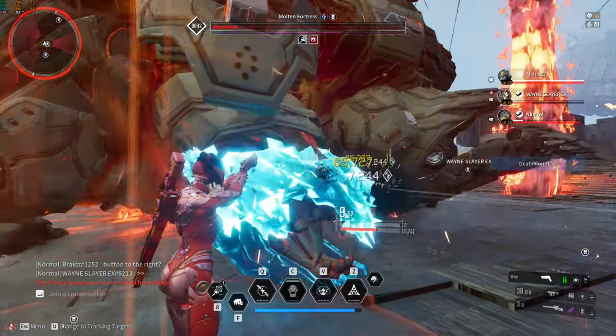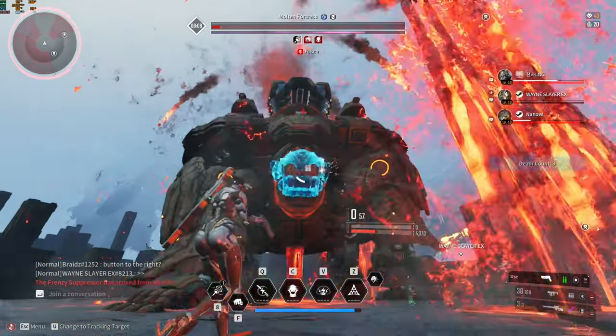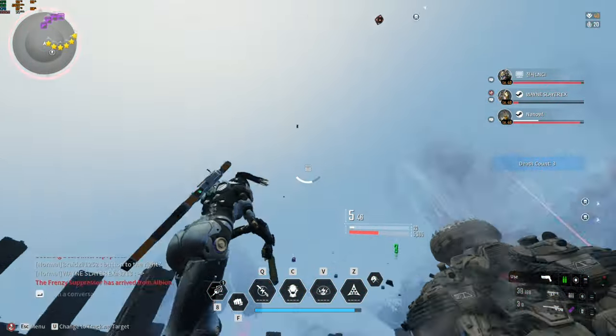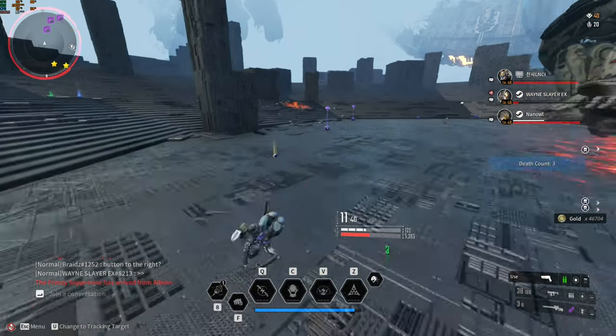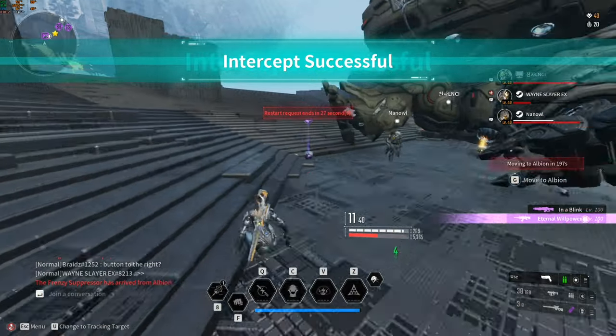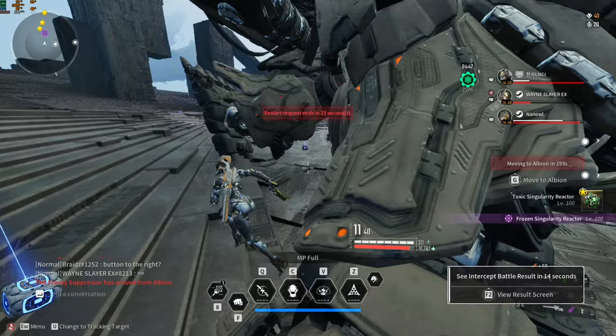The most important part of this fight is not to get knocked down, as it wastes a lot of time reviving a downed party member. I know that there are builds out there that deal so much damage, but the moment they get hit, they just fall to the ground, which is annoying and a complete waste of time, especially when a player is doing important mechanics.